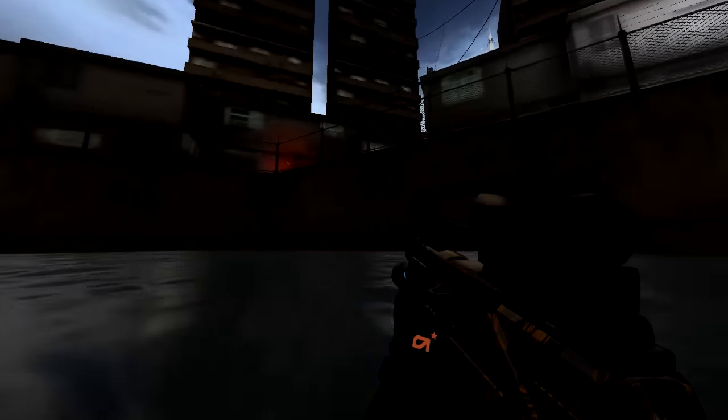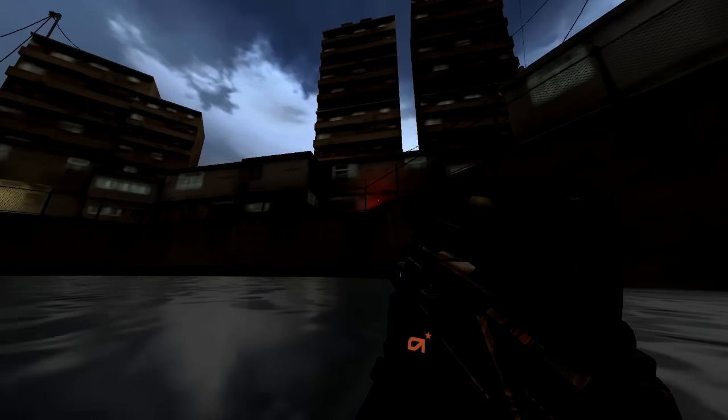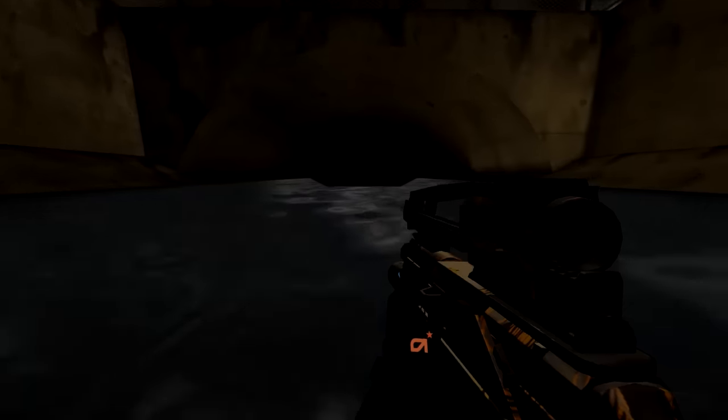We've spawned into this canal-looking area down here. For these next parts, we only get about 30 seconds to complete them, so we've got to move quickly. You're going to move until you see a red light on the wall — you shoot it one, two, three times, rather than die. That's where the combat rifle comes in handy.